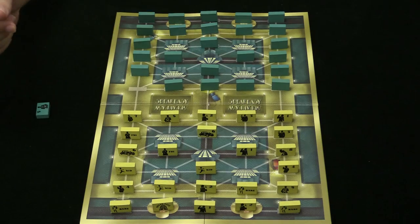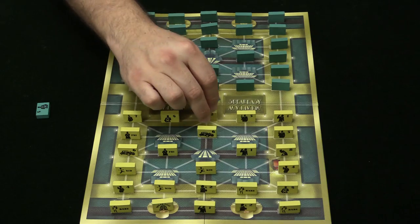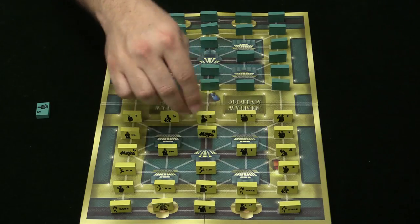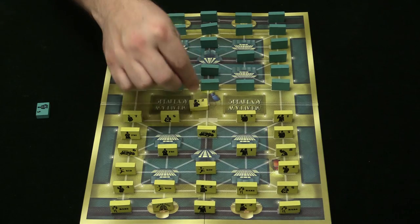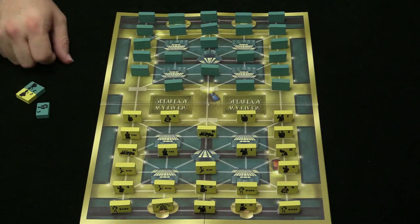Once I've gone and taken my turn, it's my opponent's turn. They could move and attack, they could just move and reposition. They could come in here — this is a two, mine is also a two. If there's a tie, they are both out.